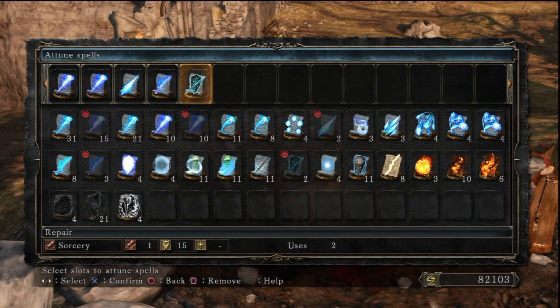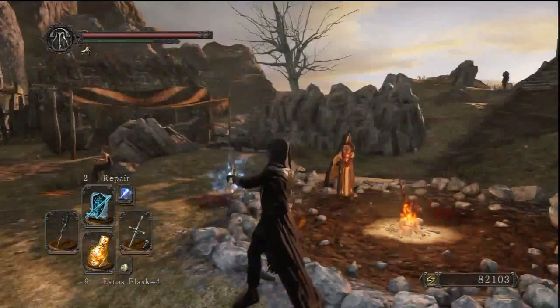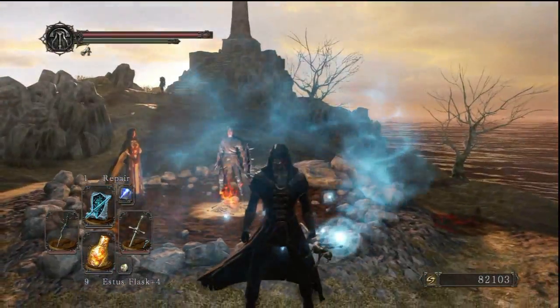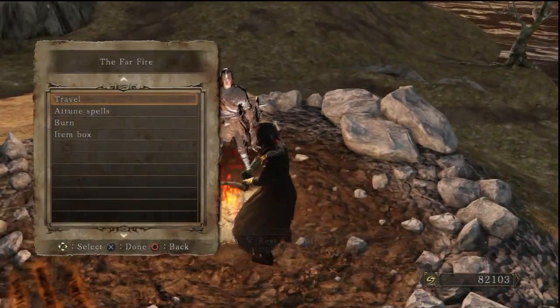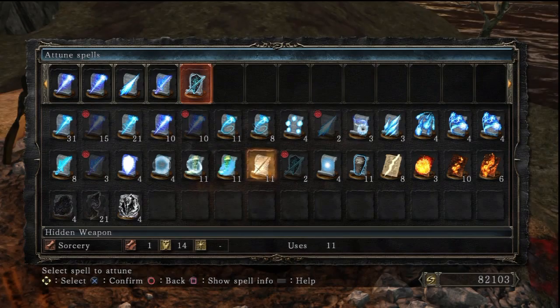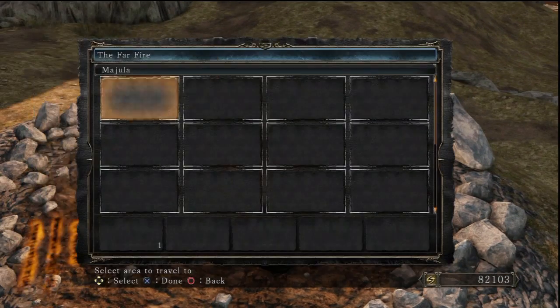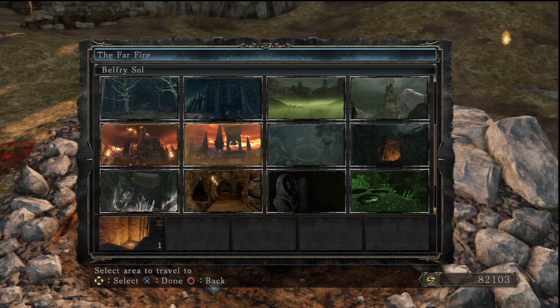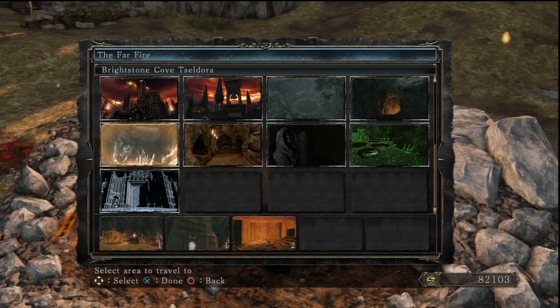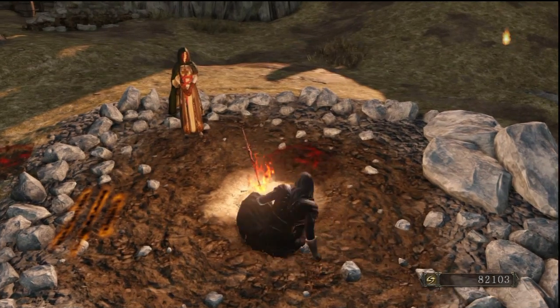I haven't shown off Repair yet, but just to demonstrate, this is what it looks like. Yeah, it looks cool. Gonna be using it eventually, just like Cast Light and Fall Control — it's only useful in a couple of specific areas. But yeah, I'm really happy I finally got Hidden Weapon. It is a lot of work for a spell that's not really the best.